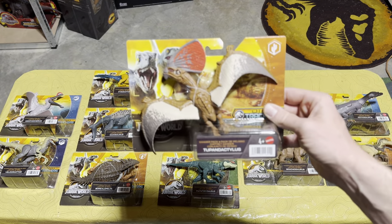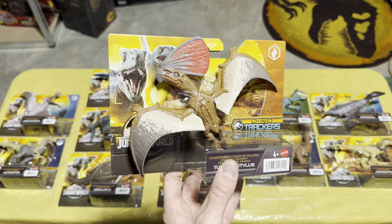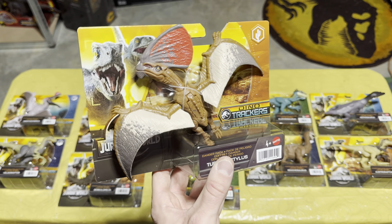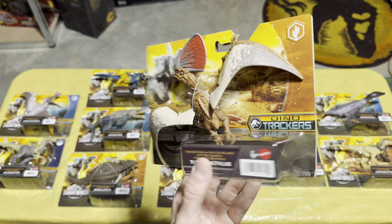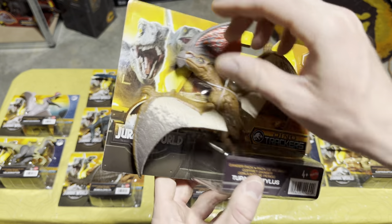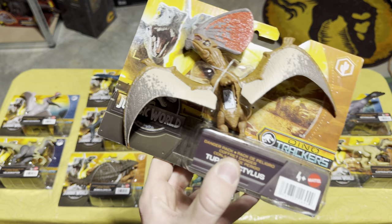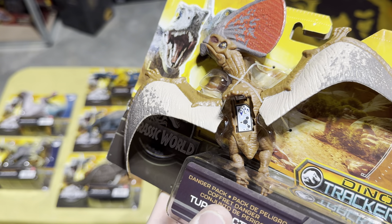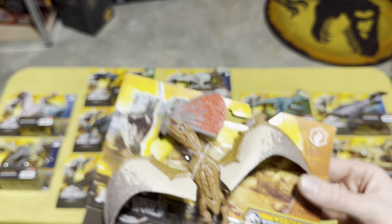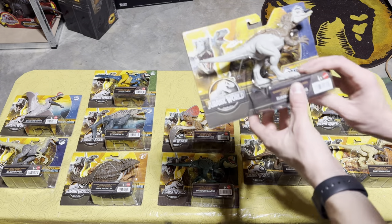Next up in Wave 2 we have the Tupandactylus — two of them — and this one's pretty cool, reminding me a lot of the Tapejara that came out in the Dino Rivals line. I really like this one with its cool little crest on its head. And let's get that scan code — add that one to your collection.